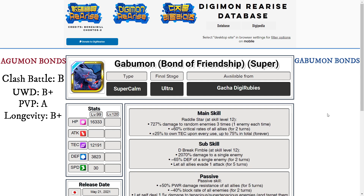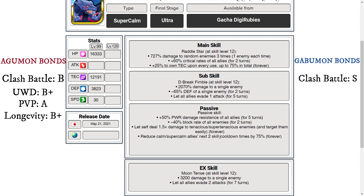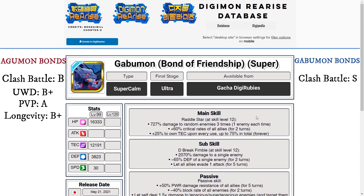Now for Gabumon Bonds of Friendship, super calm version. For clash battle, I'm going to give this guy S tier. If you're running a tech team he's really good — cooldown reduction, sub skill hits hard, main skill hits hard, EX skill hits hard, all on single targets, plus a bit of evasion. Definitely really solid in clash battle. For the underworld dungeon, B tier — he's not good there, doesn't hit a lot of enemies at once. He does have that cooldown reduction but that's about it.